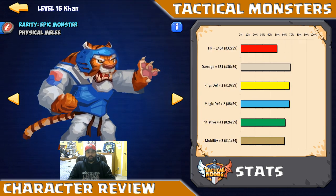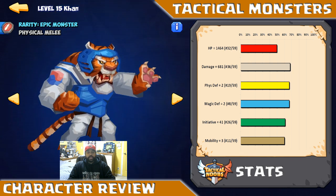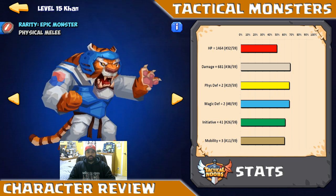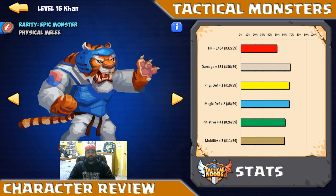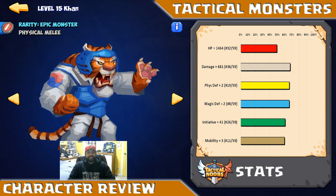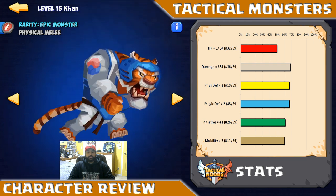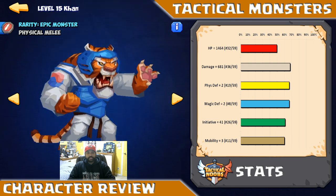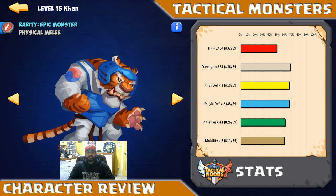Overall, the kit looks really good. But what makes Khan balanced? When we look at his stats, he is pretty much middle of the road. His HP ranks 32nd out of 59 characters in Tactical Monsters at max level. His damage is also mid-road, ranking 36 out of 59. Everything is within the 50% to 70% range of the maximum, so he's above average but not excelling in any one stat. What he excels at is helping his teammates — because of the assist mechanic when allies attack targets in range, he relies on volume of attacks over individual attack quality. Any strategy with Khan should try to maximize that volume.